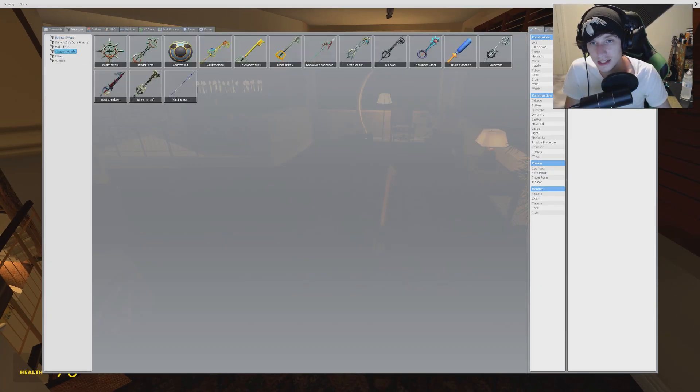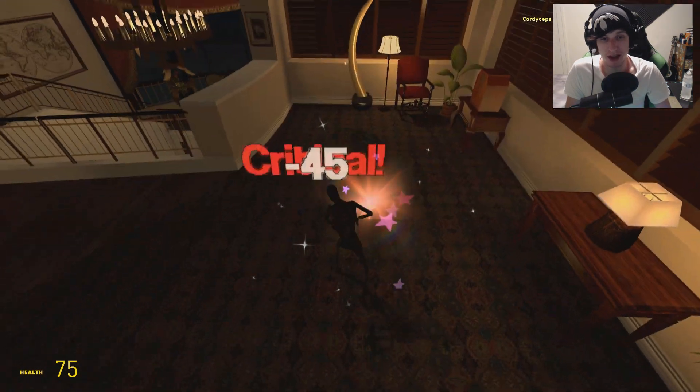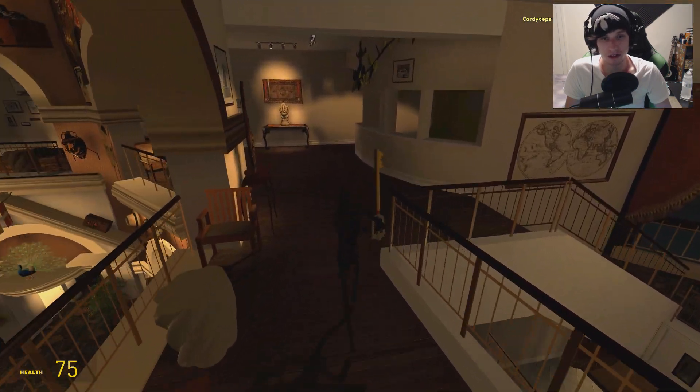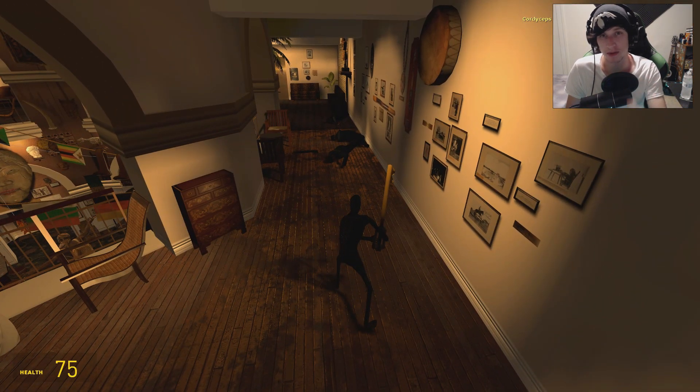Next up we have Mickey's Keyblade — this is the Keyblade Mickey uses. We're going to smack Destin in the face. That definitely one-shotted, like all the others have. Any effect difference? No. So we're going to mix it up a bit.